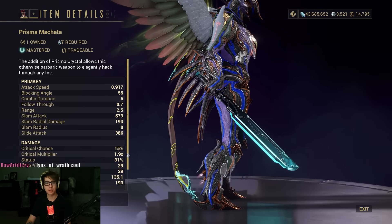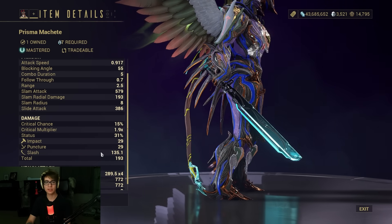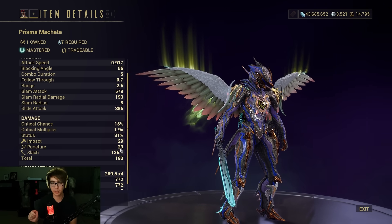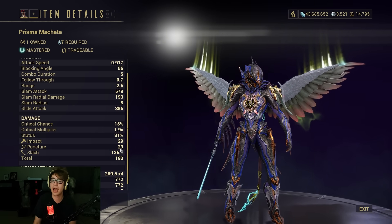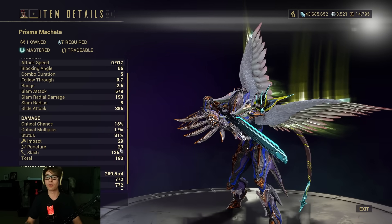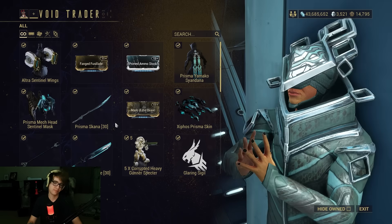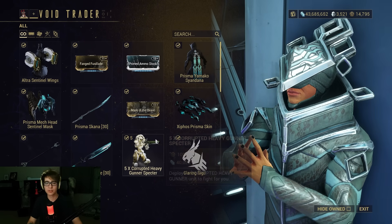Then we have the Prisma Machete, which is a cool, good status slash weapon — similar to the Prisma Skana, but instead of crit, this one leans into slash status. Overall similar stats as a slash weapon. It's just: do you want crit or do you want status? Your choice.